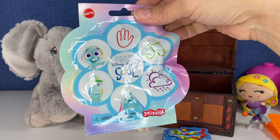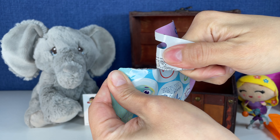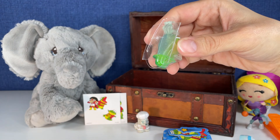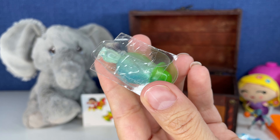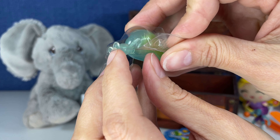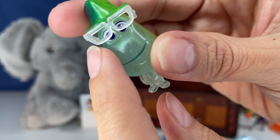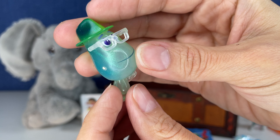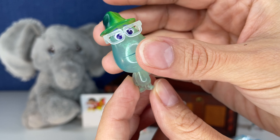And it is a Soul figure from Disney — these are the minis from Disney Pixar. Awesome movie, you guys. Great, great movie. Let's see who we get. We got the main character, of course. Look at the color on this, I love it. There it is — it's awesome. Look at the little glasses, and the little glasses move. This one is so cool. Look at the colors. I love it. I gotta re-watch this movie. Look at the hat. Awesome.